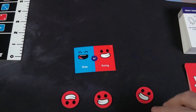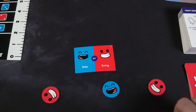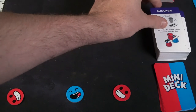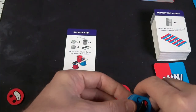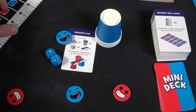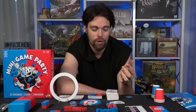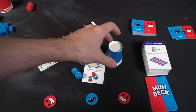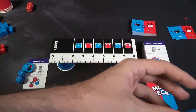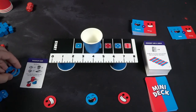Once teams are decided, discard the team chooser card, take the first card from the mini game deck, and read it. For example, 'Backflip Chip Challenge' — set it up as shown, and the back explains how to win. Here you try to flip voting chips into the cup by balancing a chip on the start line on the board. Each player gets three attempts; the most successful player wins it for their team.